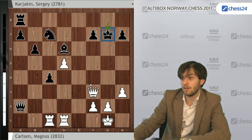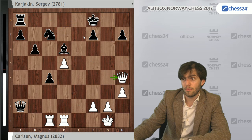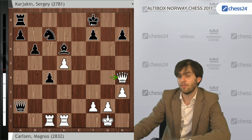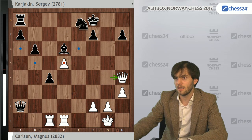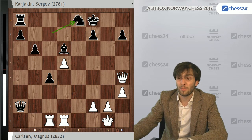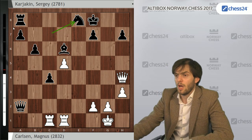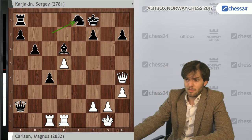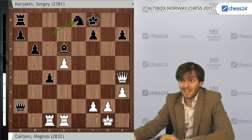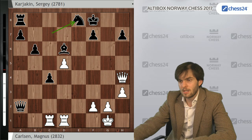They took on g7 a couple of times. Qg4, Kf8. Qh4 was a good move, trying to stop the Black king from escaping. The computers indicate Ne8 with a slight advantage for Black. But with especially very low on time, it's a real mess to play with both colors. You have two extra pieces with Black, but on the other hand the rooks are quite strong on this open board and the king is vulnerable. Even though there is no mate, it's still kind of unpleasant to play with such a weak king. Materially speaking, Black is better of course.